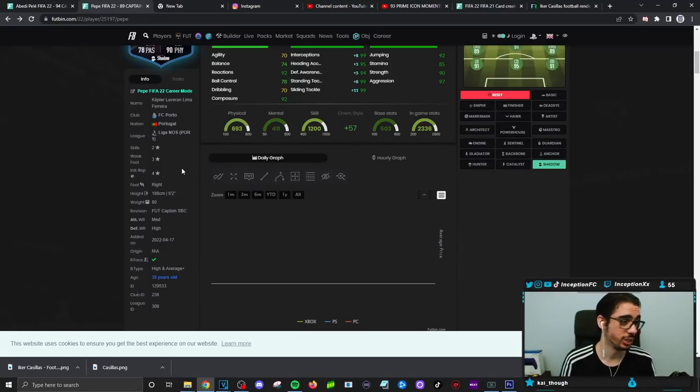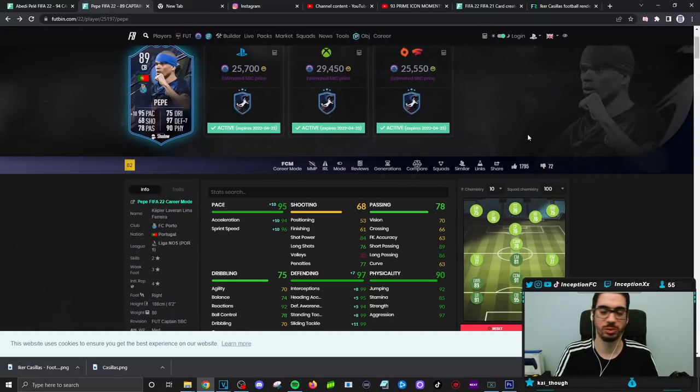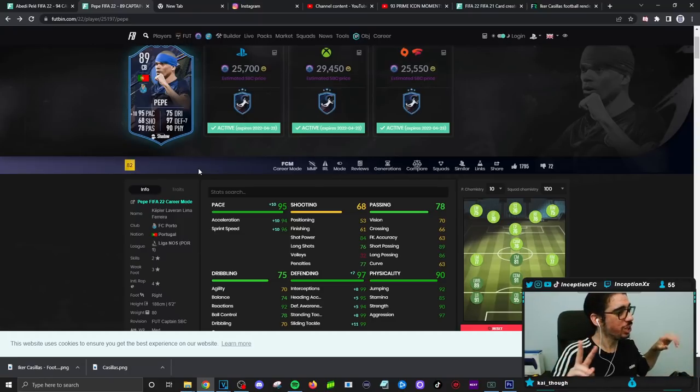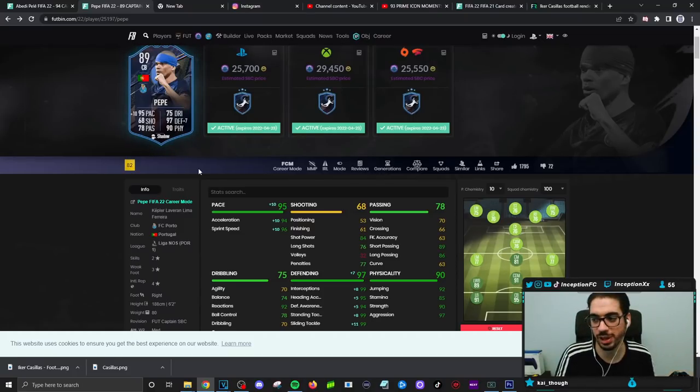Today is FC Porto day — they dropped an Iker Casillas Icon Moments card, and then they dropped an FC Porto Pep card. You can't go wrong with that. The SBC is a W. Most people on football enjoy it. Two Ws today because Iker Casillas is actually not that bad — you just have to be careful because of the height. In FIFA, the 6'5", 6'6" guys are always the ones that perform the best. But for FC Porto links, you cannot go wrong with how these guys perform in-game.